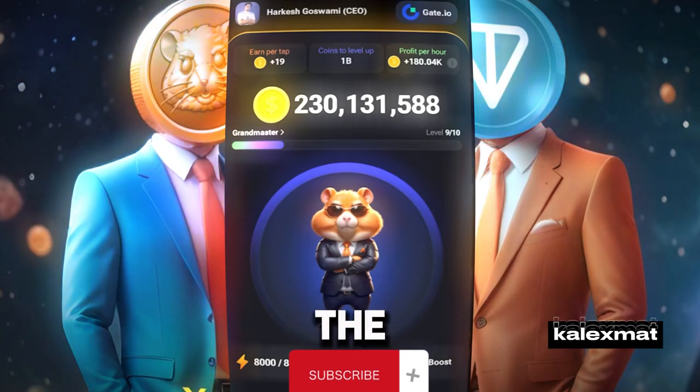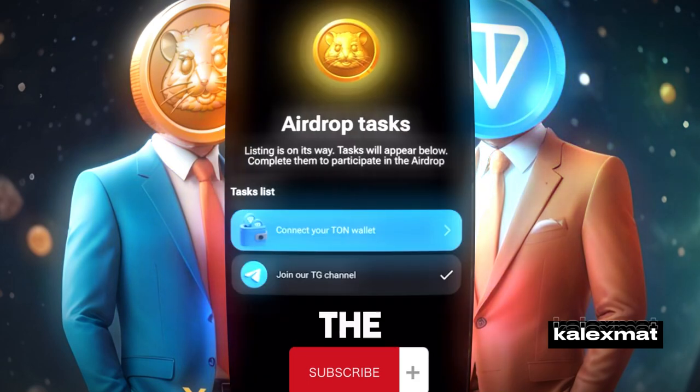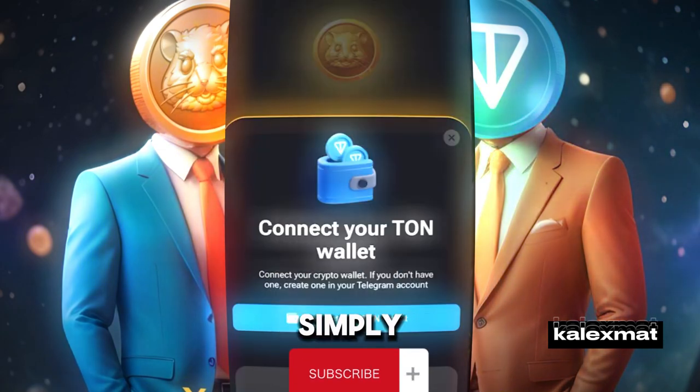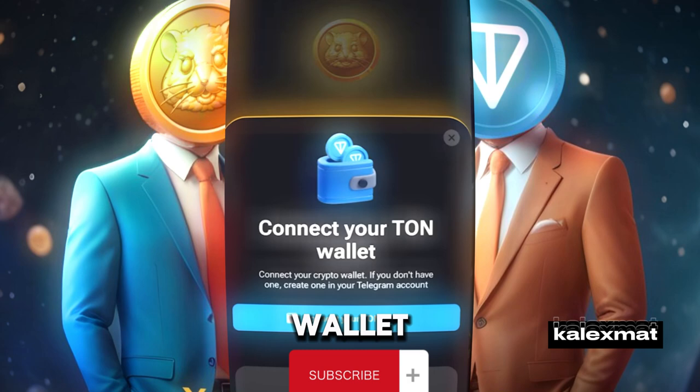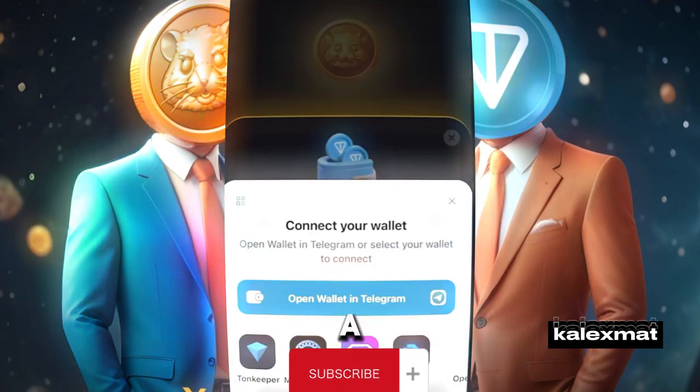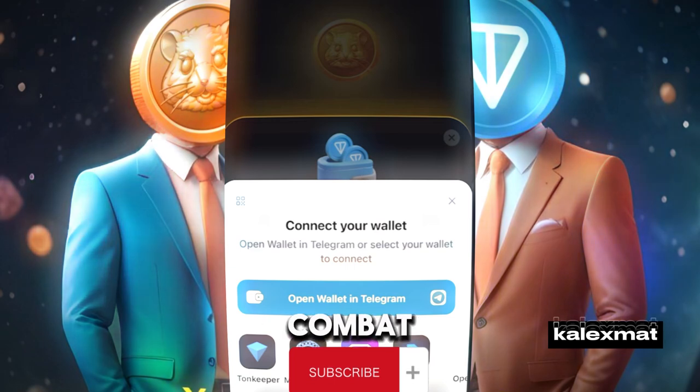Finally, you've been given the option to join the wallet. All you have to do is connect to the TON wallet. If you don't have a TON wallet, I'll provide the link to create one in the description. Simply click on 'connect your TON wallet' and you'll be guided through the process. It's important to have a TON wallet to claim the Hamster Combat tokens.